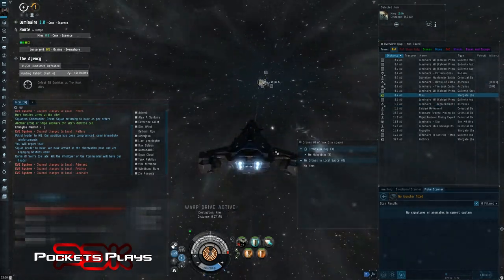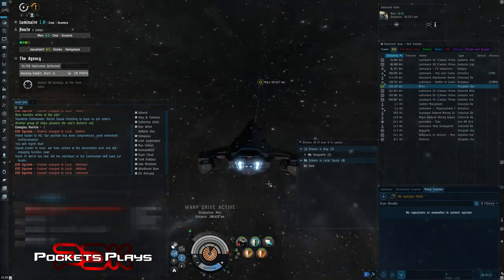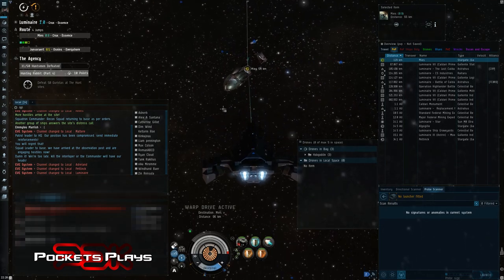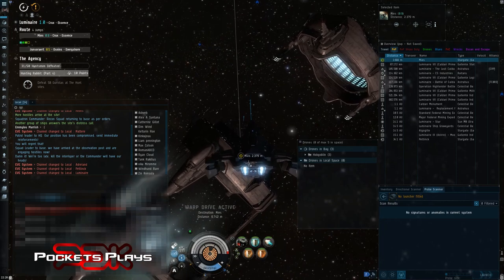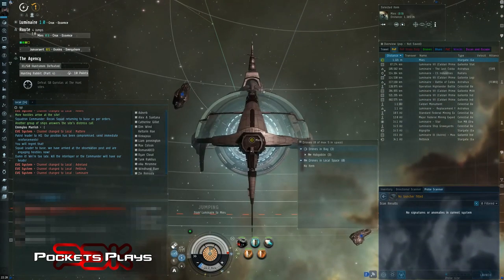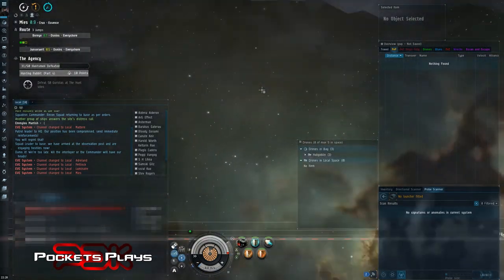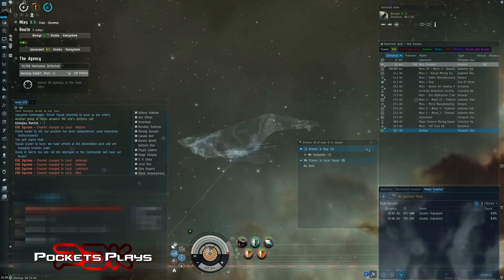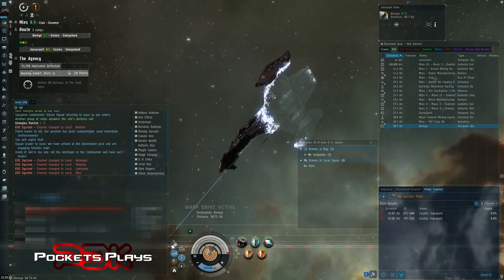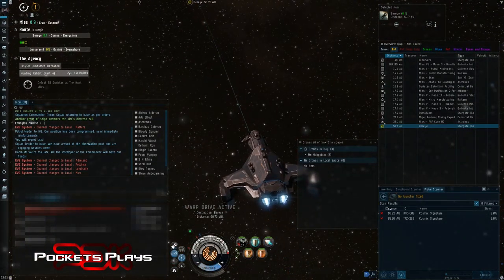This is a nice cheap ship. If you can't afford the 30 million, if you're in my corp let me know — I'll give you this one or buy you something. But really: run through the tutorial, do the career agents — they give you ships, sell everything you don't need, keep one ship, fly that one frigate through the level one missions, save all your money, and by the time you're at the level two missions you should be able to buy one of these. The whole time just train your skills and away you go.